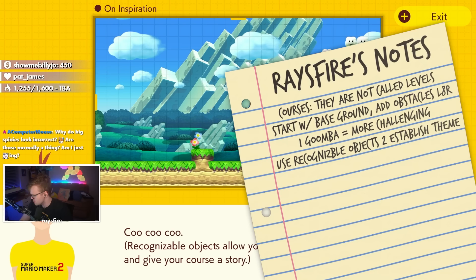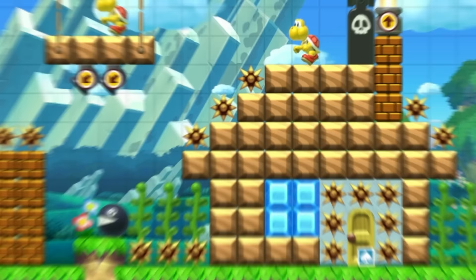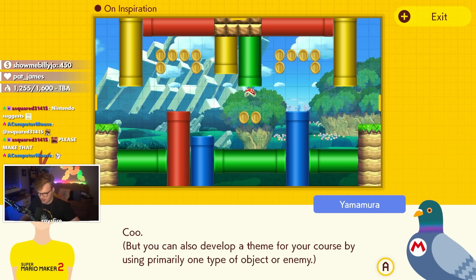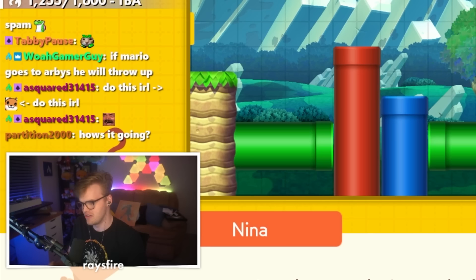Use recognizable objects to establish a theme. What if this house was turned into an enemy hideout? They added a bunch of obstacles to make it seem like a little enemy stronghold. Develop a theme using one type of object. Instead of throwing a disconnected jumble of parts into your level, try using a few parts you like in creative ways. This is where most Mario Maker level makers go wrong — clearly they didn't watch the lesson.